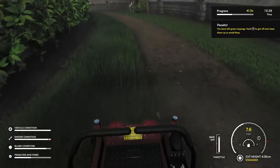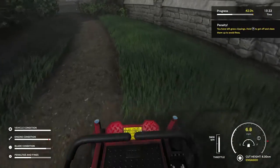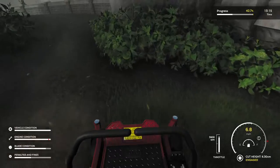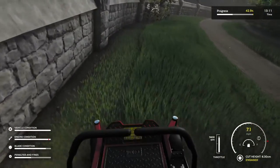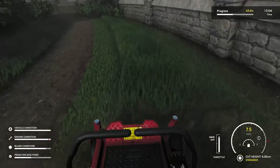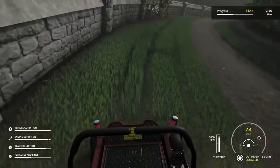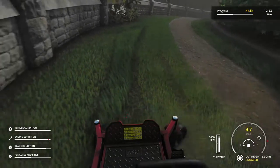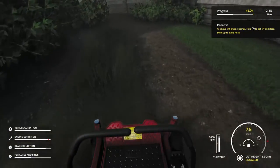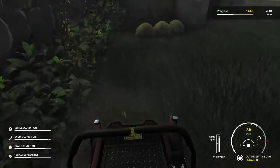We'll turn around and start cutting along this lawn to get back to the other section. This is our last section, so we're going to turn around, cut along this edge, and actually cut over to here and start working our way around the edge of this lawn.